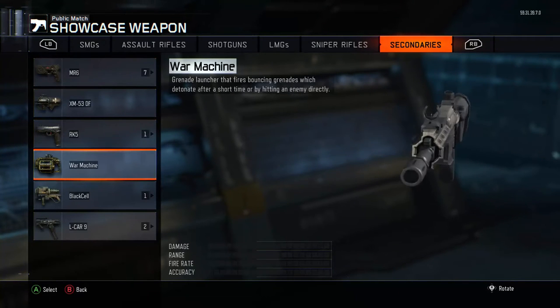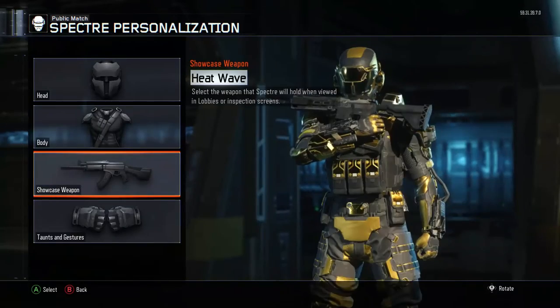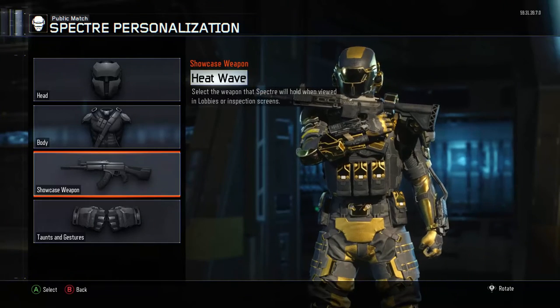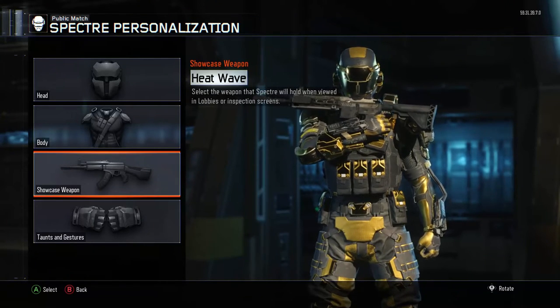Then go to the War Machine — as you can see, the War Machine is glitched. Just click on that and your character pretty much has some weird stances. There are a whole bunch of stances you can do. This guy is honestly eating the gun.